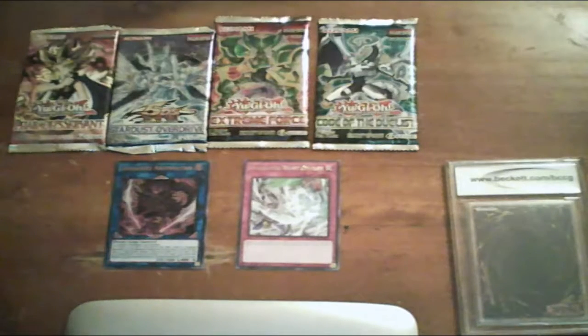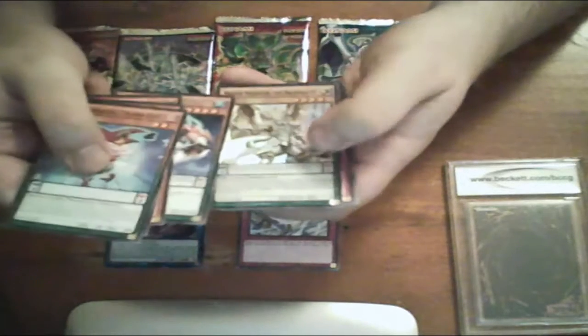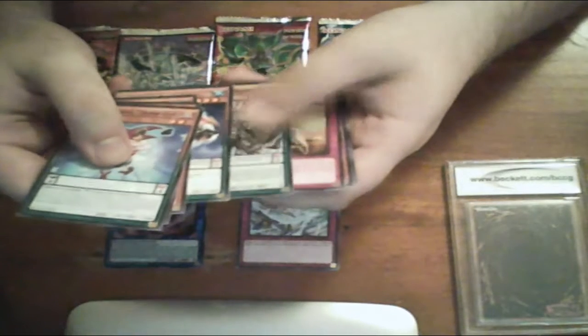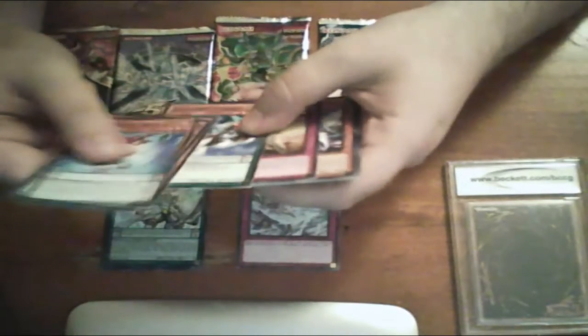Let's see if we can get some Buster Blader stuff, because I saw a video showing there's gonna be a Link Monster for Buster Blader. Let's see. Ooh, we got Master Pendulum of the Draco Slayer — nice! Put that one aside for Dad. And our rare is here too — nice.